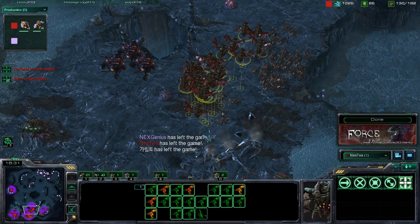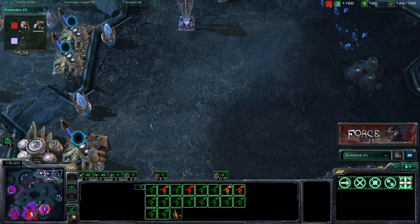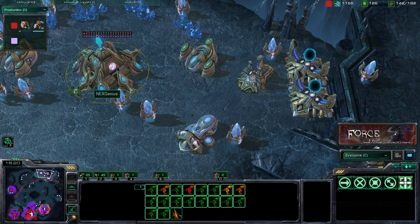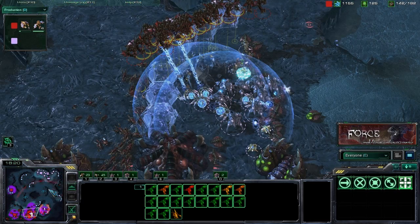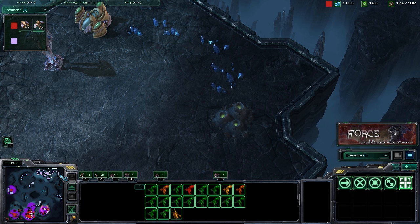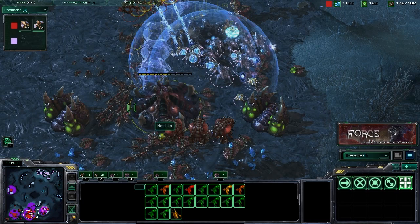I can hear the cynics already saying the Protoss player was terrible and had so few units. The key thing to note is: the reason the Protoss opponent did not have lots of units in this attack is because he simply did not have the economy to do so. Moving into his mineral line multiple times throughout the game with those Speedlings and Mutalisks, we had done so much economic damage that they were unable to sustain a large enough army to deal with what we had.